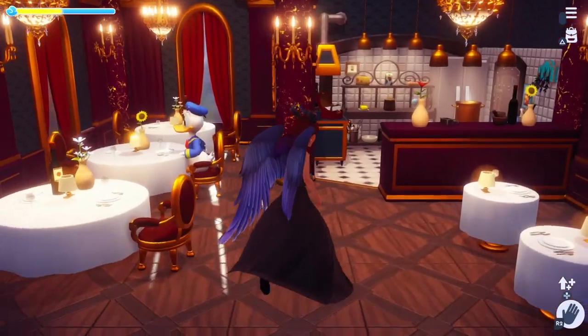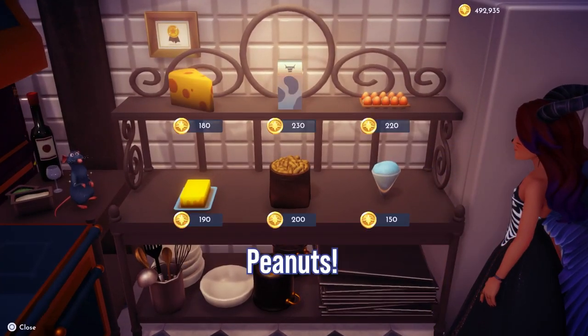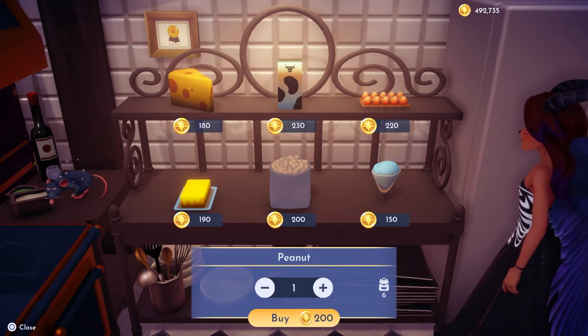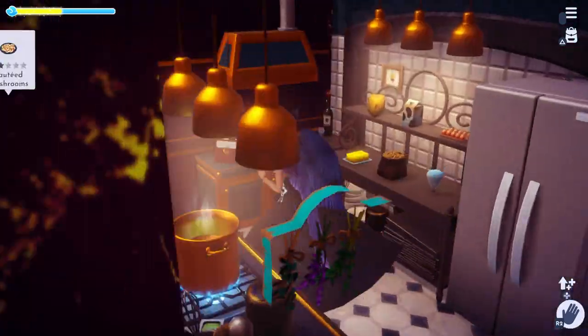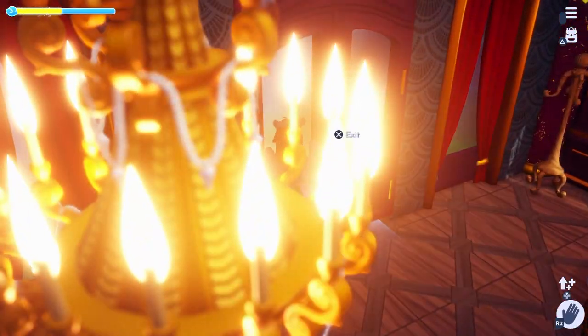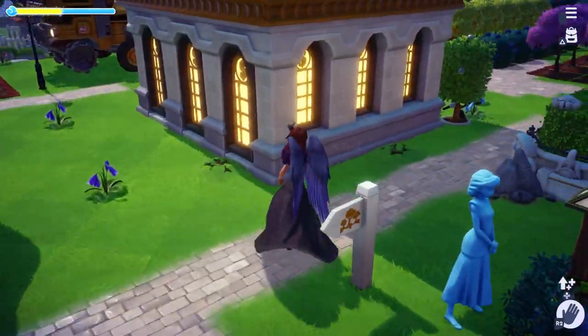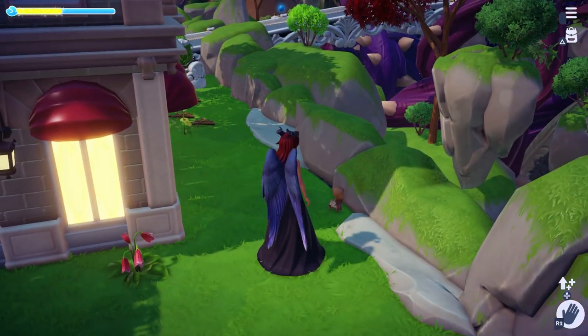Once you've entered Chez Remy's, go straight to the back of the kitchen. There should be two shelves, and on the bottom center of the shelf you have peanuts for 200 star coins. Buy as many as you'd like, then head back out to find the squirrels in the plaza. They might be hard to find, so don't give up. I found one near the back of Chez Remy.